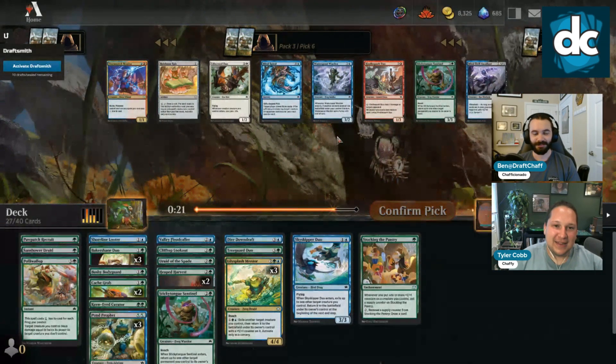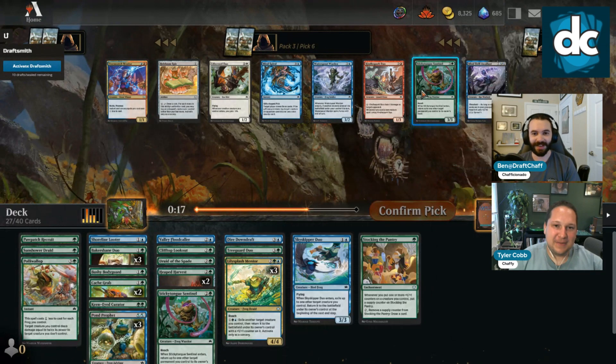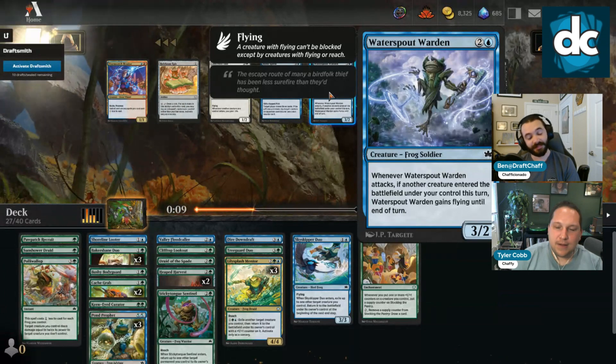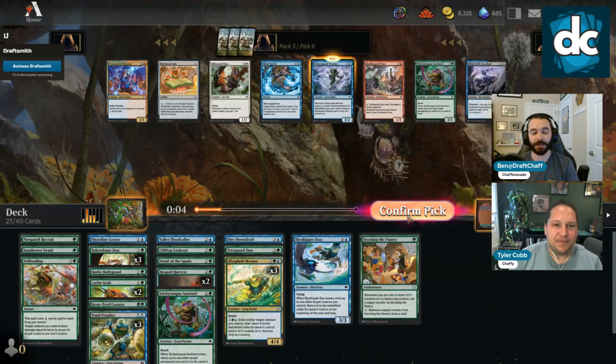I kind of hate passing these guys but we have 20 creatures right now and can make a bunch of cuts. Take a Down Draft — that's our only removal. We have Polywallop, Dire Downdraft, and we just get like a free Sticky Tongue pick six. How do you feel about Water Sport Warden here? A 3/2 flyer on turn three is not bad. It's a good flicker target for Tree Guard Duo.